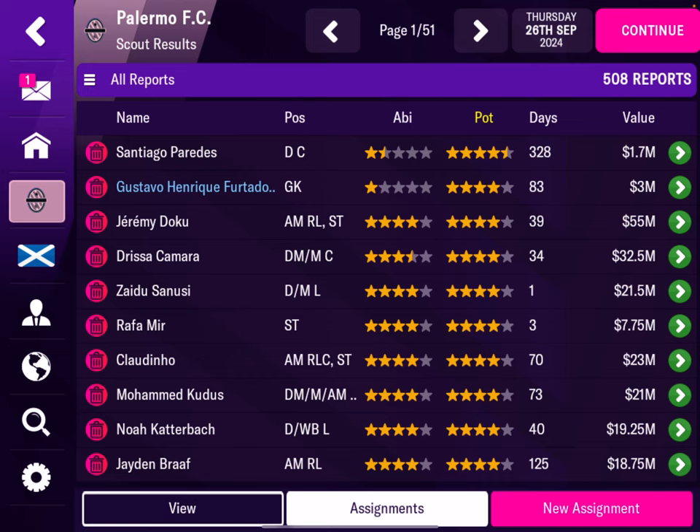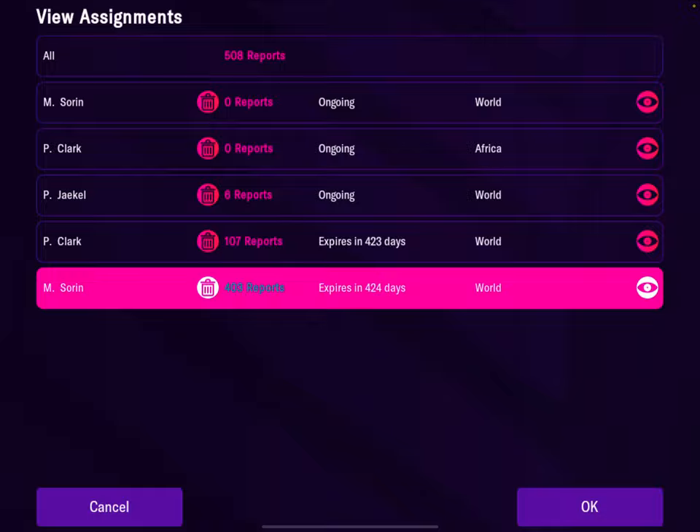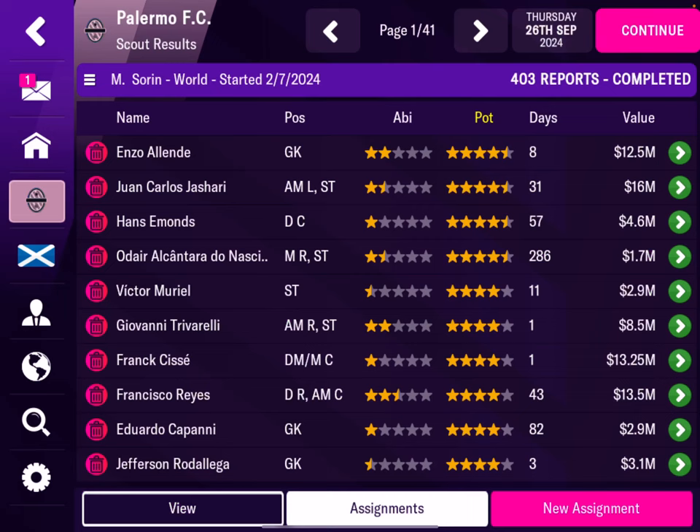Then you have scout reports and you will have all your kids. If you have multiple scouts, be careful — go to the correct one. You can click on the eye to make sure which one did the search. Then you can sort them by potential.